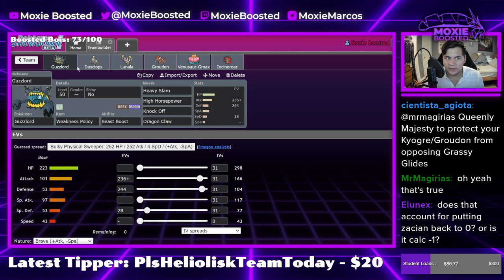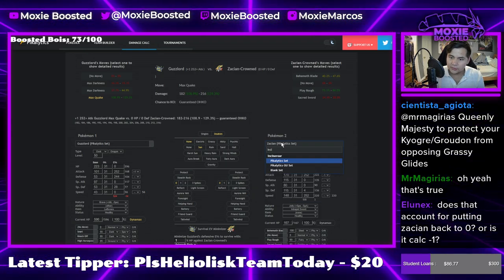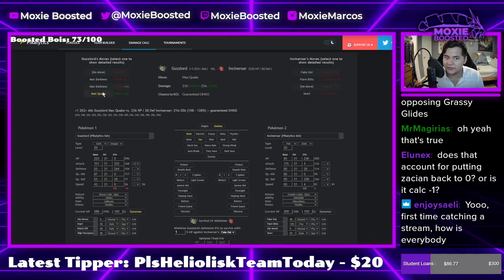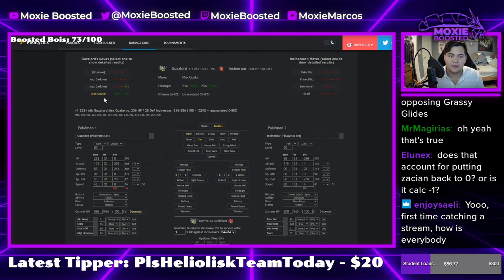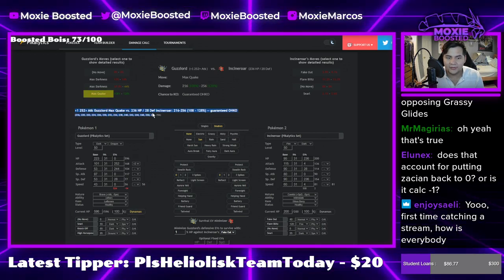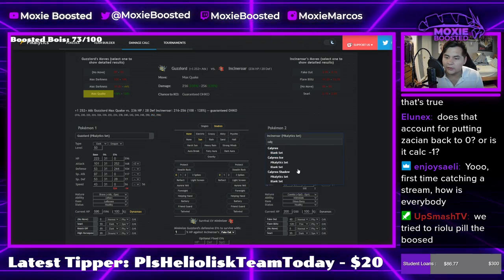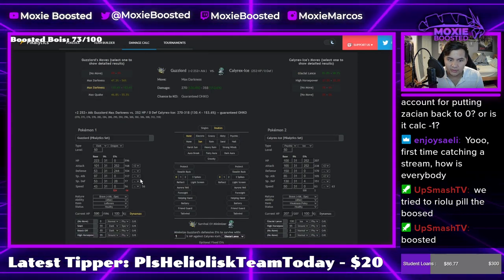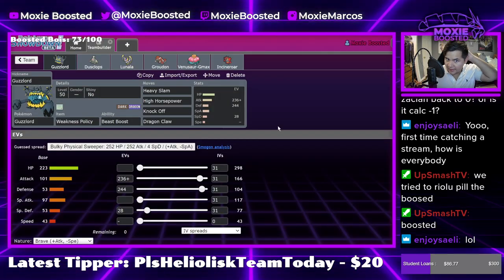I almost want to run Grimmsnarl, but I think just under Trick Room, Guzzlord can be scary. Let me look at Incineroar. At plus two, accounting for Intimidate - yeah, max Quake one-shots. Very nice. Calyrex Ice is something I really need to look at. Glacial Lance - of course we're living that. Does plus one one-shot? It comes pretty close. This is a halfway decent spread. It's a very strange spread to look at.